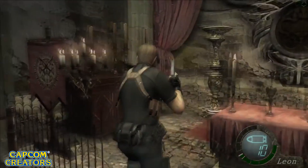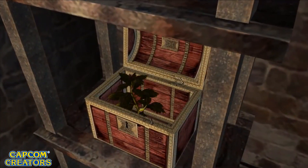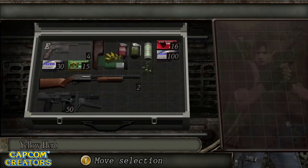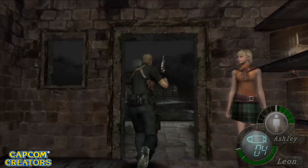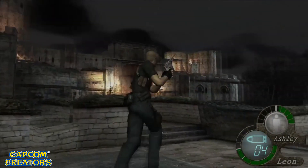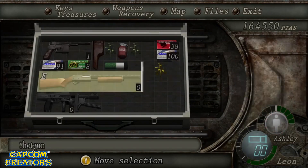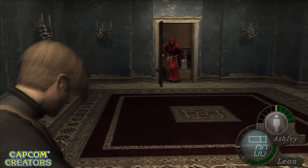Now some of the yellow herbs are spotted clear as day, and some of them are hidden, so searching around and taking your time can be really rewarding when you find these. This whole yellow herb feature was completely dropped after this game, with Resident Evil 5 and Resident Evil 6 completely ignoring this concept, and it hasn't been done since.